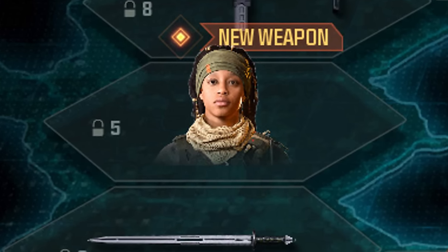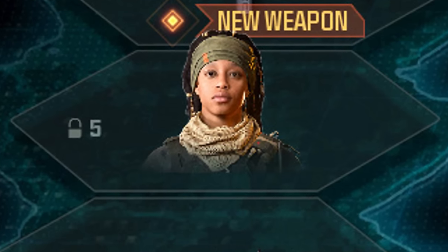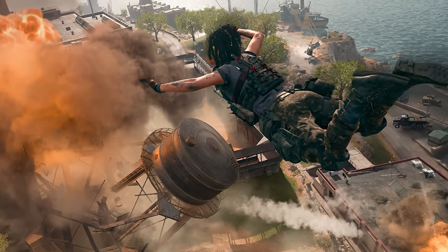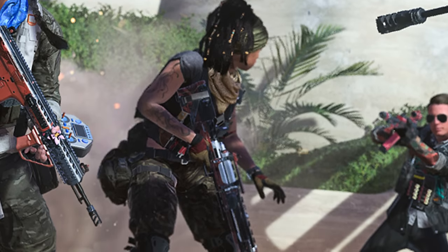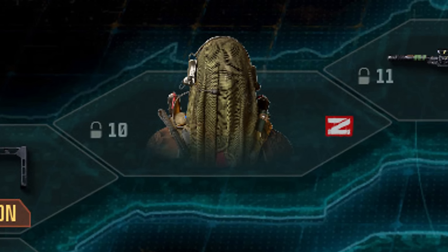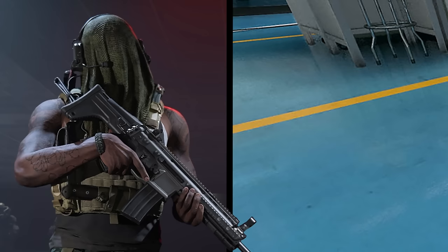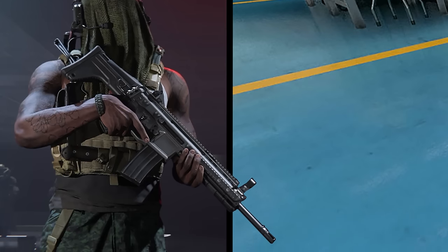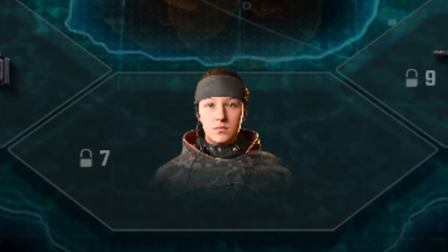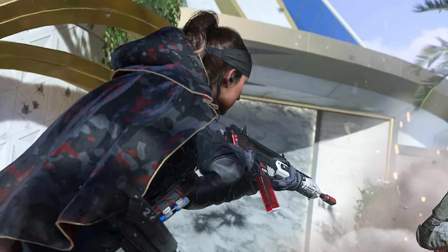Another skin is coming in sector five — only one photo is available showing her flying in, without a clear front view. Every single one of these skins will have a Black Cell version. Sector 10 has an operator that looks very similar to Riptide — possibly a skin for him — and was one of the first operators shown in the trailer. Tier 7 features a new operator skin for Doc, which doesn't stand out too dramatically.